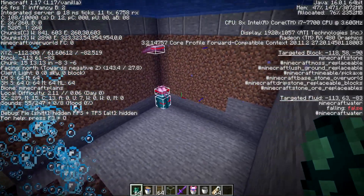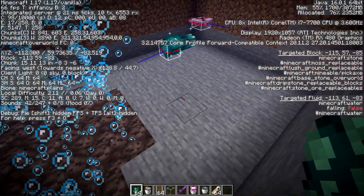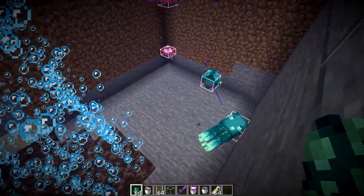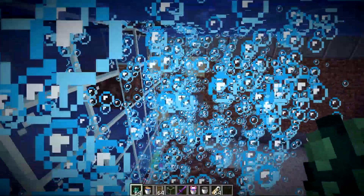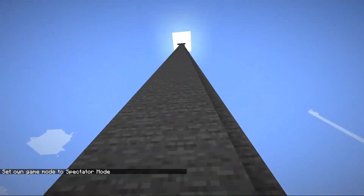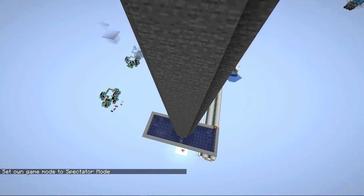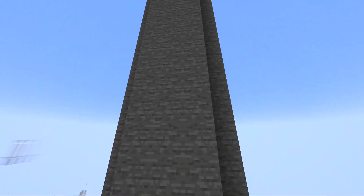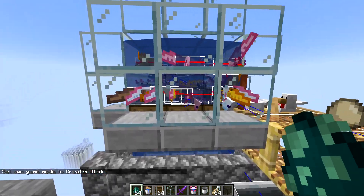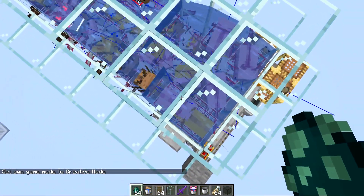This new mob cap for underground creatures has the same maximum as the water creature cap — just five. Five isn't a lot, so the farm is somewhat slow: mobs spawn in, get pulled to the center, and you have to pick them up and place them back down. That's why I made it an AFK farm — you can run it overnight while sleeping and check on a whole bunch of axolotls in the morning.